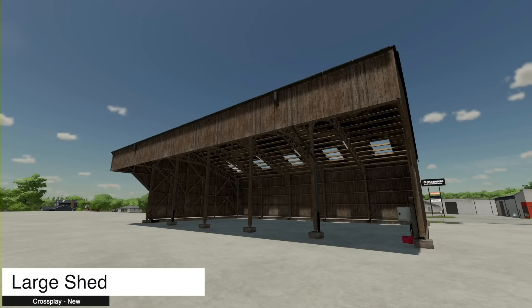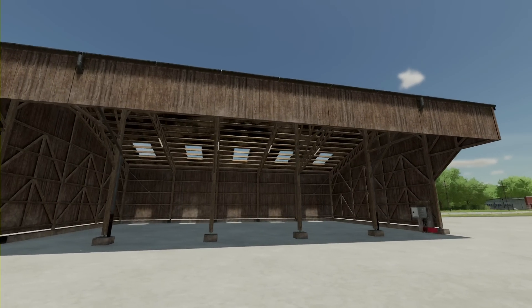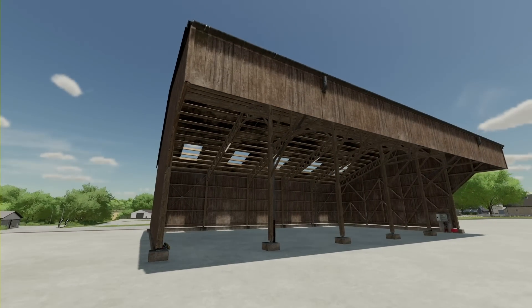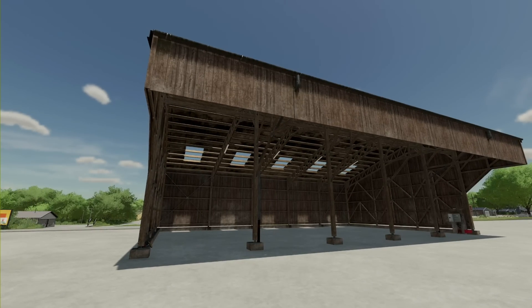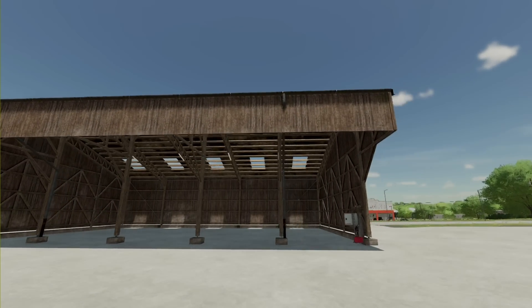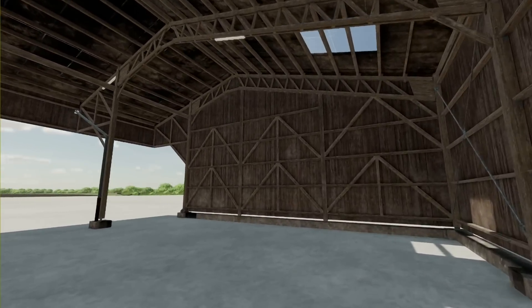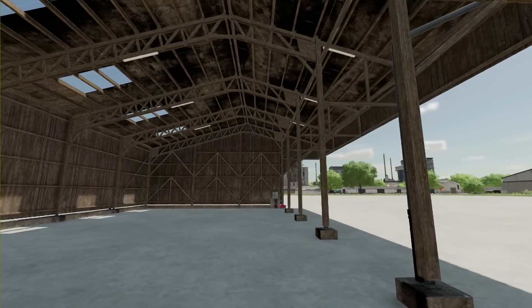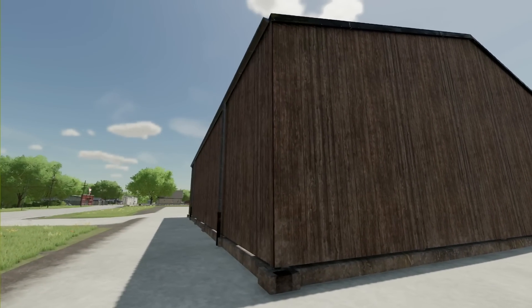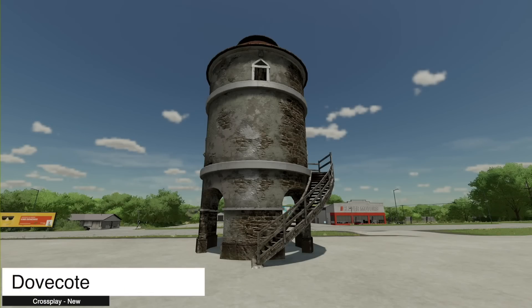Starting off today with new ones for all platforms, we have the Large Shed. This is from MA7 Studio. It looks super super good, at least on the laptop I'm playing on right now, so hopefully it looks as good for you guys at home. This is going to cost you around 32,000, which is not too bad. Coming through inside, you can really do whatever you want — vehicles, bells — quite literally whatever you want, you're all good to go.